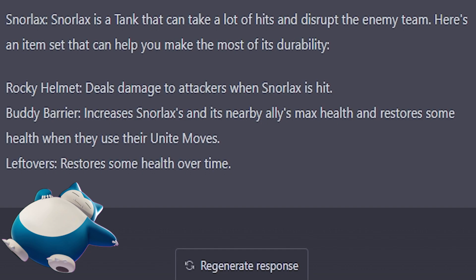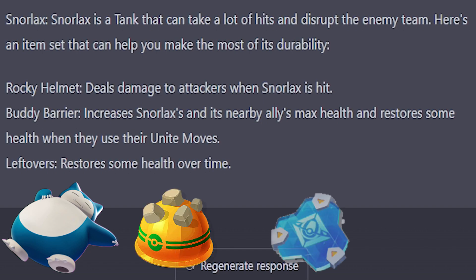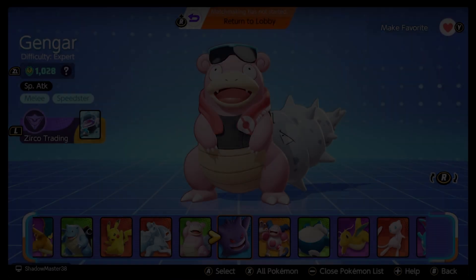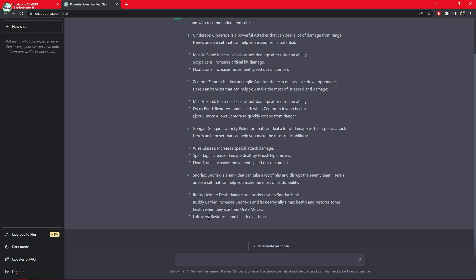And last but not least, Snorlax goes to Syzygy. Megan, you're gonna have Rocky Helmet, Buddy Barrier, and your favorite item of all time: Leftovers. On my screen Gengar looks super different — oh my gosh, he's ready to go. It didn't give us movesets, so we're allowed to ask for those too.